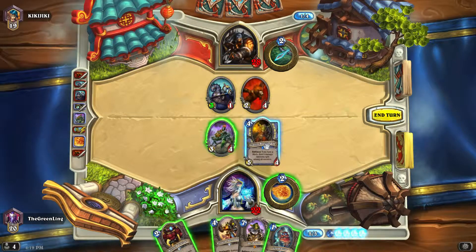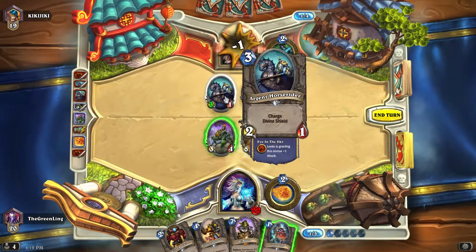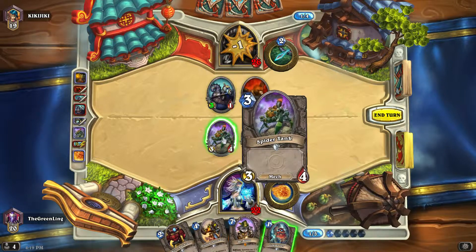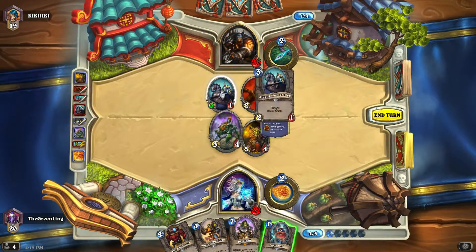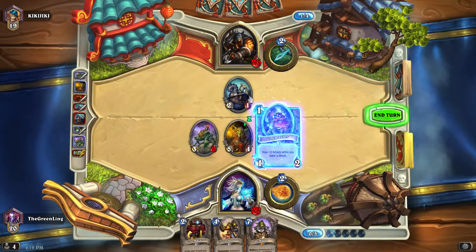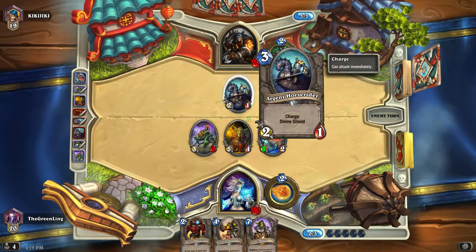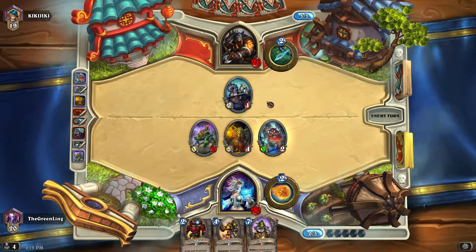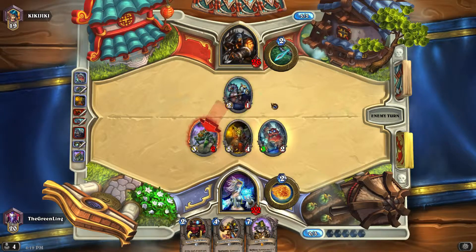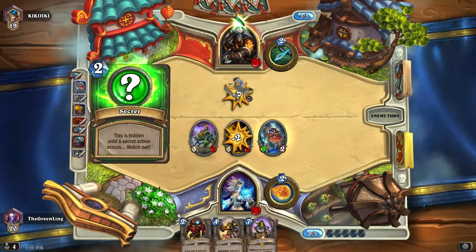Let's go for the Goblin Blast Mage. Not really the split we would have liked. I was hoping one would hit the horse rider. I guess what I could have done is attack the spider tank first — that actually would have been the better thing to do.